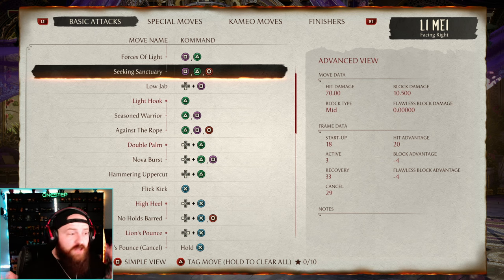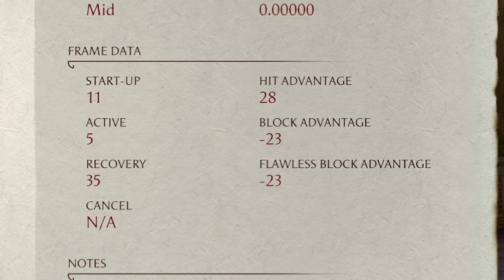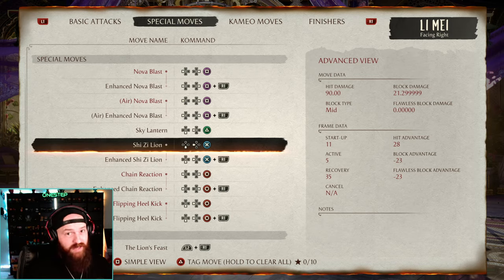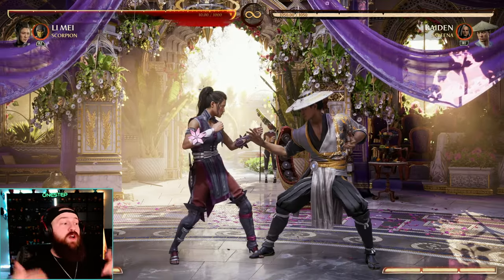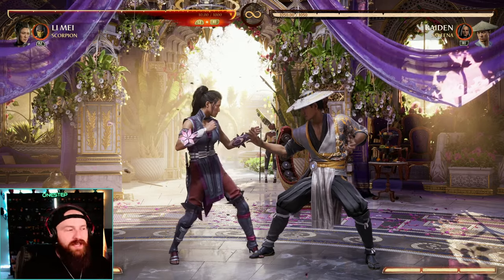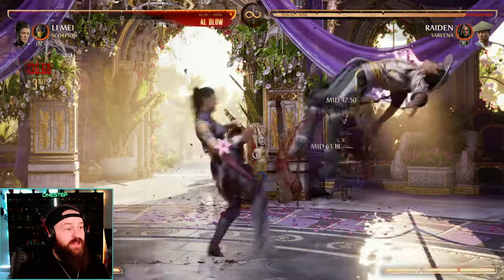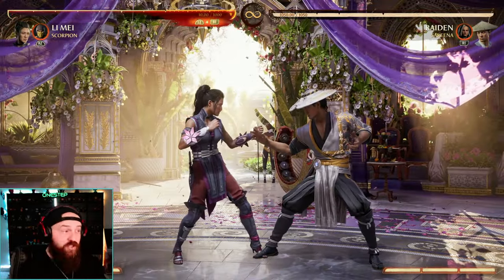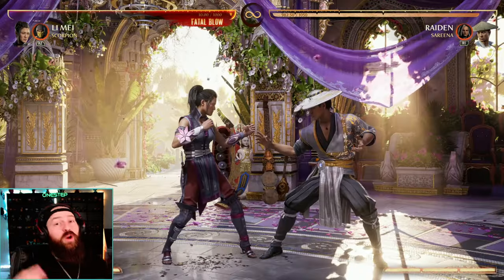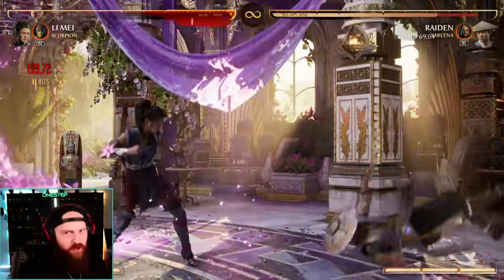If I just did that string, I would be good. Even if they blocked it, I could block before they could hit me. But the problem is I'm now ending that string with my down back three, which is negative 23 on block — thus it's not safe. This can be said for any safe string that you follow up with an unsafe special move. The idea is you want to make sure you're not inputting one, two, four, down back three automatically. You only want to do that down back three if you see visually the combo hit — you are confirming that the string hit first, then doing your special move.